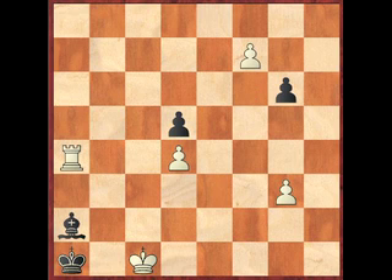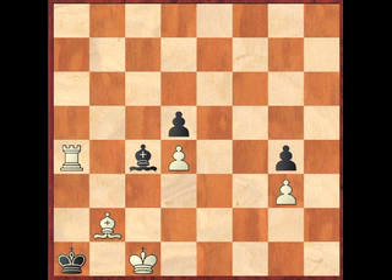Black only has one move, which is g5, and now we promote. This is a chess problem, so you could promote to any number of pieces that would win, but the only piece that achieves mate in the minimum amount of time is to bishop — you'll see why in a minute. The solution continues: g4 is the only move, then bishop to a3, which lifts the stalemate. Black plays bishop to anywhere — let's say c4 — and now bishop to b2 is checkmate.